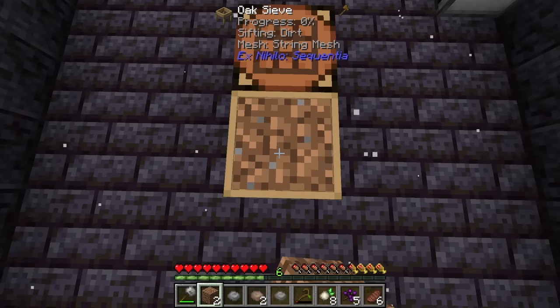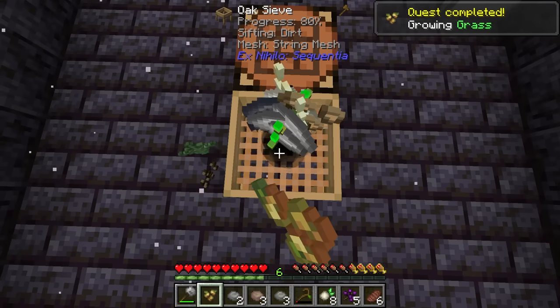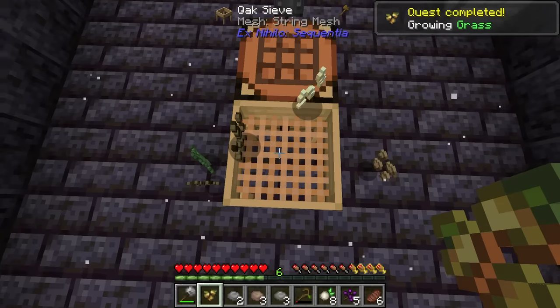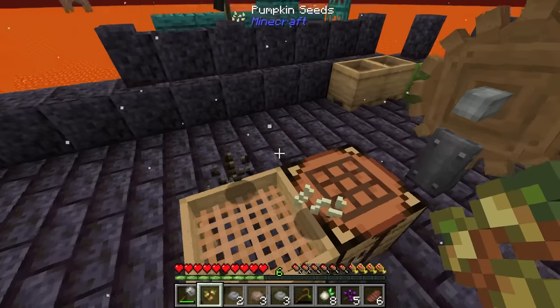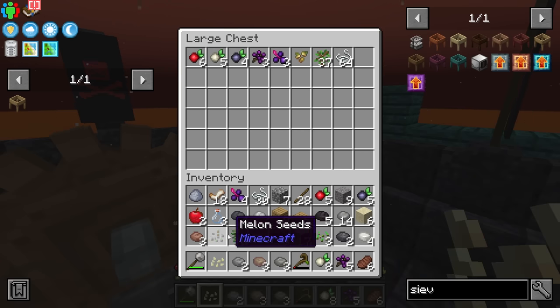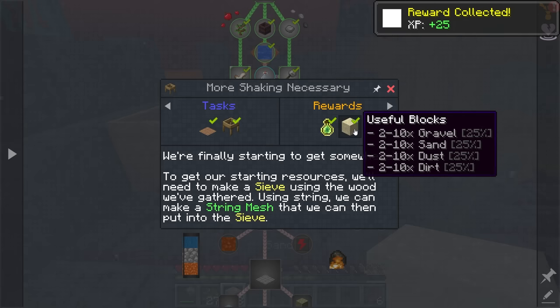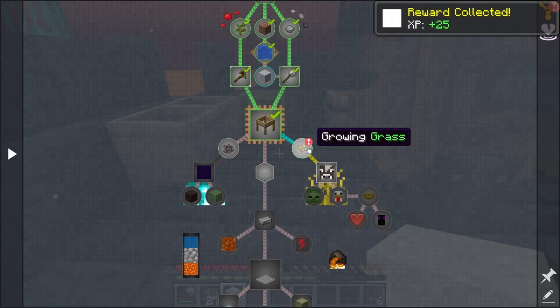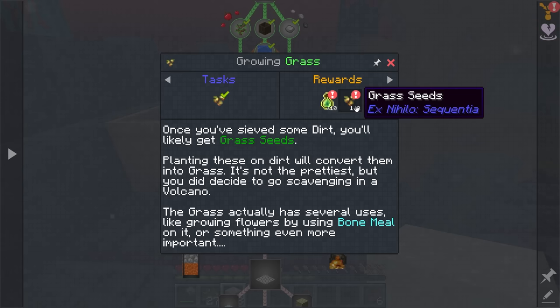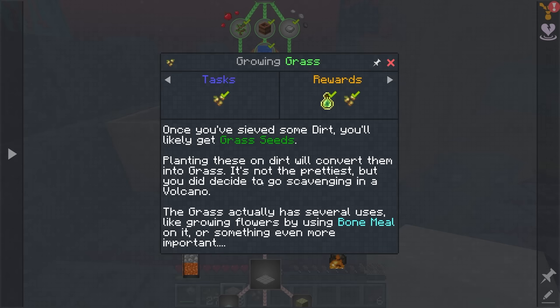Once we get this sieved up and hold down right-click, it is going to process. We're going to be getting a lot of different things, including seeds and all kinds of other loose material — different crops and things that we can grow. That's usually what comes out of dirt. After completing each of these quests we get a random reward, and it's talking about growing grass. Once you've sieved some dirt you'll likely get grass seeds. Planting these on dirt will convert them into grass.